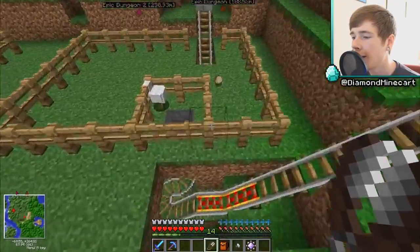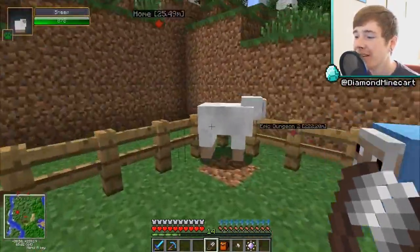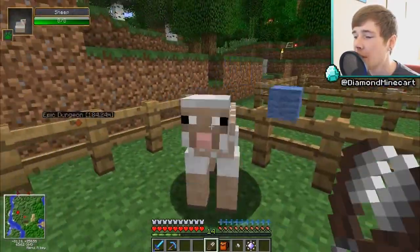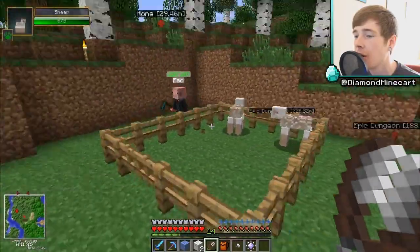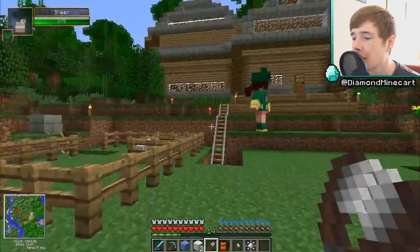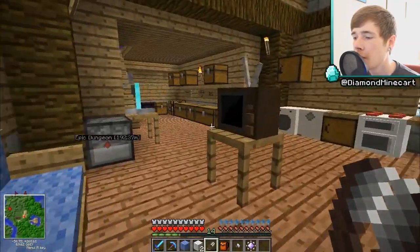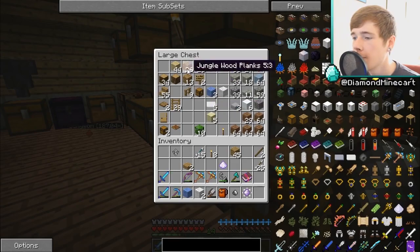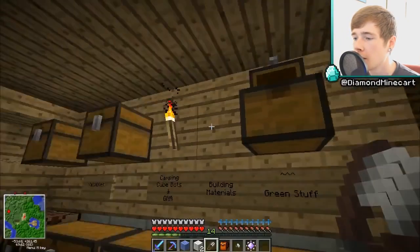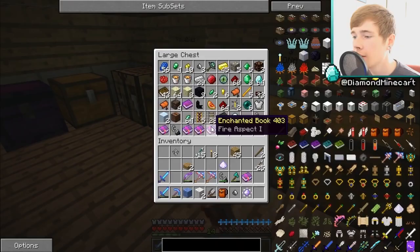Something else I want to try and do this episode is make the portal for the Twilight Forest, because we definitely have enough stuff for that. We need some blue wool and some glass — I'm pretty sure we've got some glass somewhere. Maybe in building materials? We don't have any, so I need some sand then.